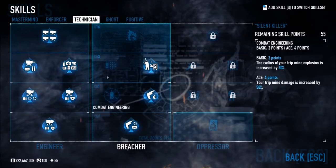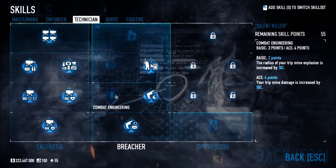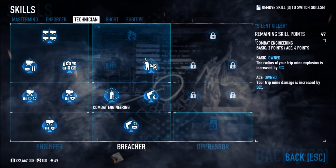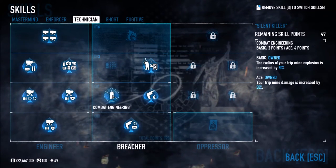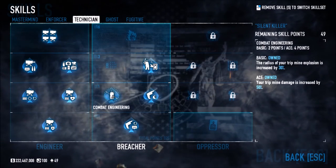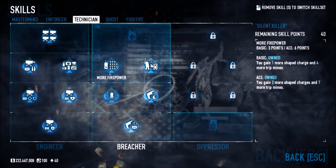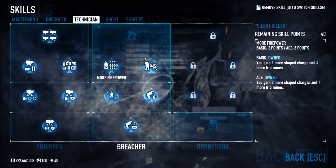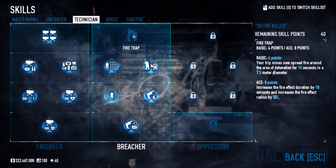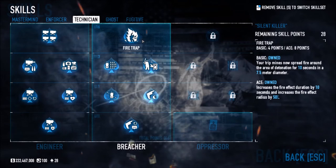For those interested in the trip mine skills — Combat Engineering increases the radius of your trip mine explosion by 30% and your trip mine damage by 50%, so you can increase both radius and damage simultaneously. More Firepower gives you one more shape charge and four more trip mines at base, and when aced two more shape charges and seven more trip mines — really cool.